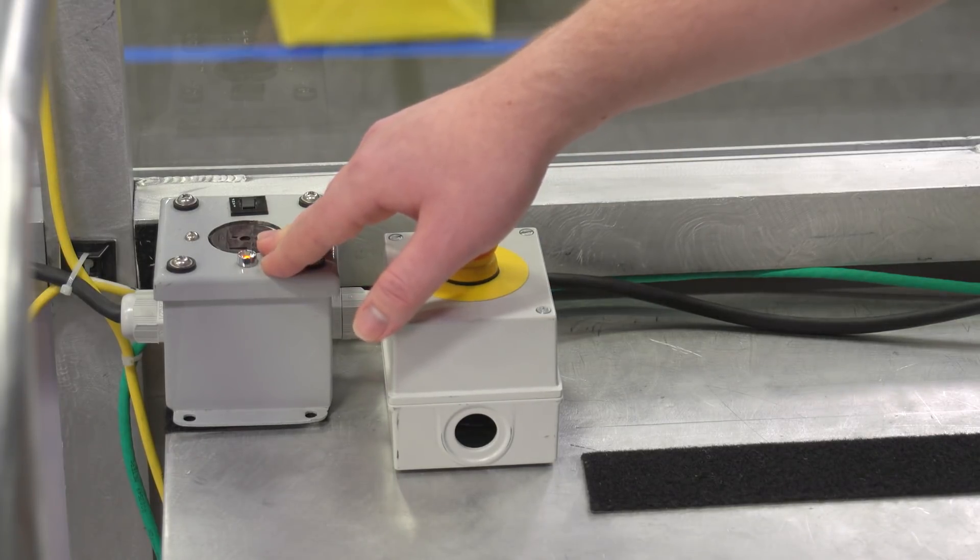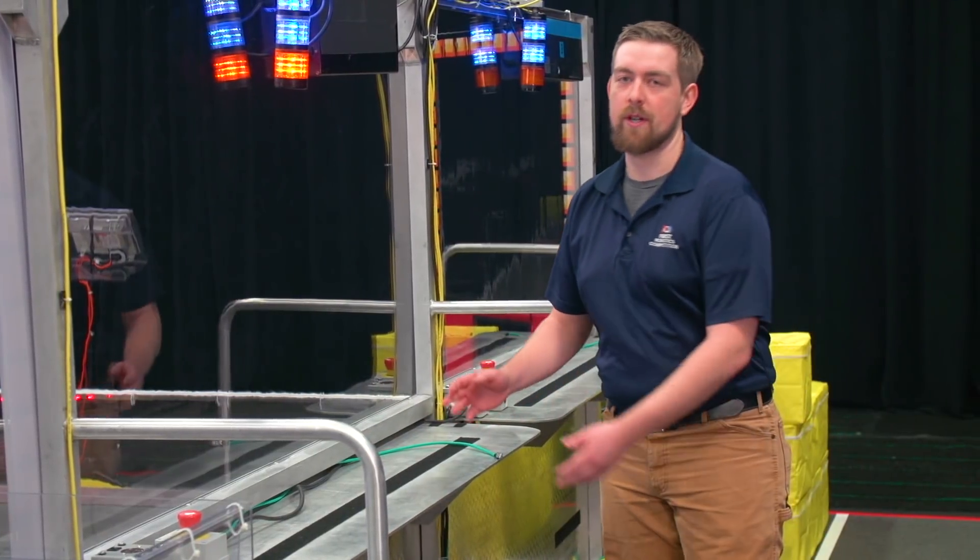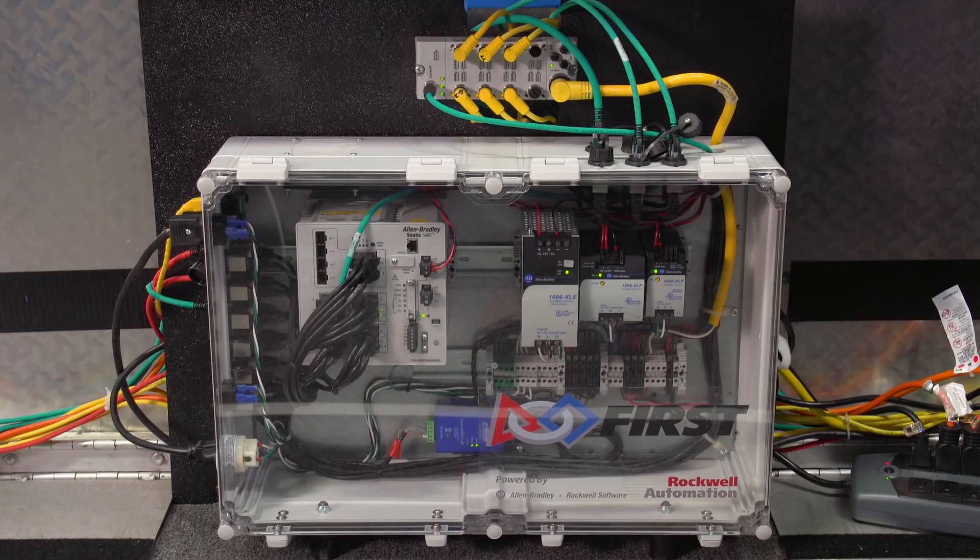There's an AC outlet for your operator console with a 2-amp fuse. If you find yourself in the middle player station, watch out for the equipment under the shelf.